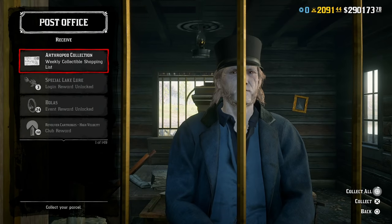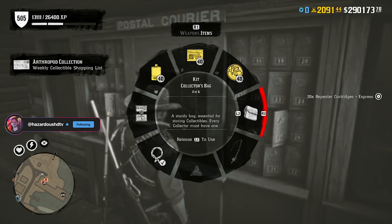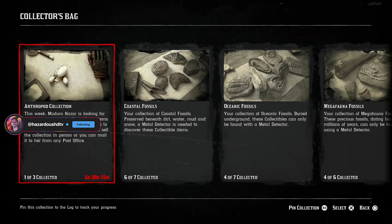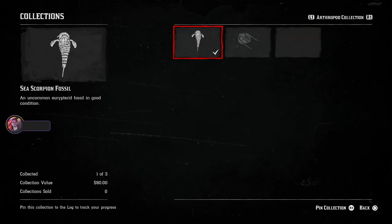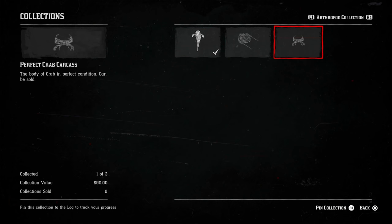The weekly collection for this week is the Anthropod collection, which consists of the sea scorpion fossil, the cryptolithus trilobite fossil, and the perfect crab fossil. You'll find these three fossils and complete the Anthropod collection set for this week.